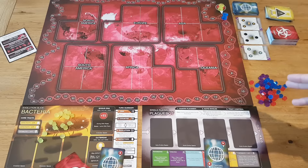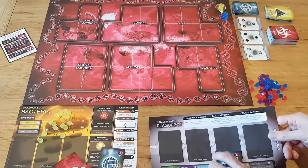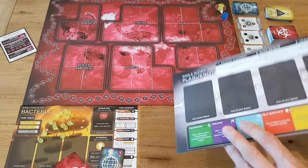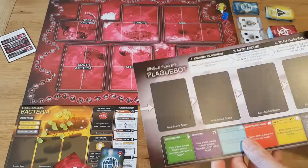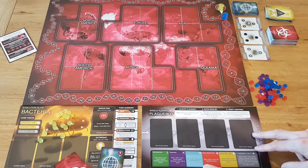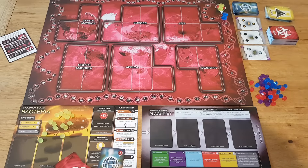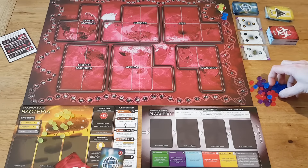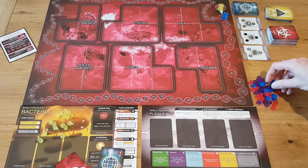Assuming you know how to set up and play the standard game, there are some key changes made in the setup for Plague Bot mode. Once the game is set up for a two-player version, you take the card mat and flip it over to get the single player Plague Bot mat, and that gets put down here. The cards that would normally go on the card mat are instead placed next to the world board. Plague Bot gets all the tokens not being used by the human player, regardless of colour, because Plague Bot never runs out of tokens.